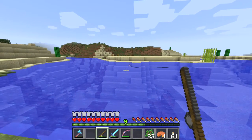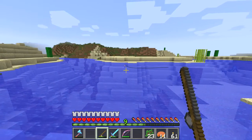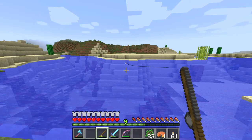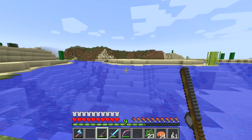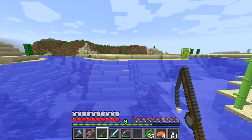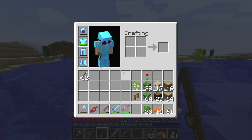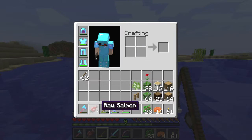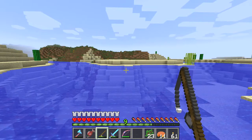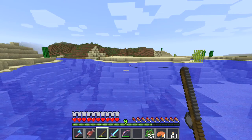There also seems to be a new animation in the water around the bobber. See the water splashing? Oh! Oh, that was neat — you could see the fish running towards the bobber. We caught a raw salmon. Well, of course it's raw, but we caught a salmon. That's different — very interesting.